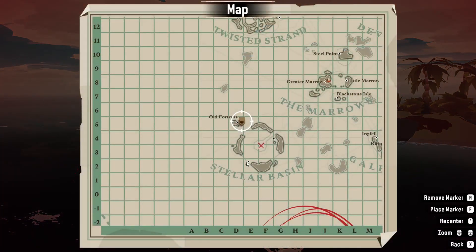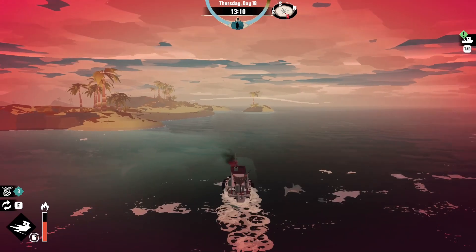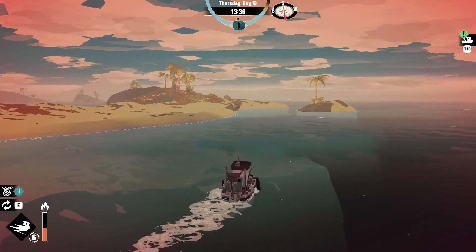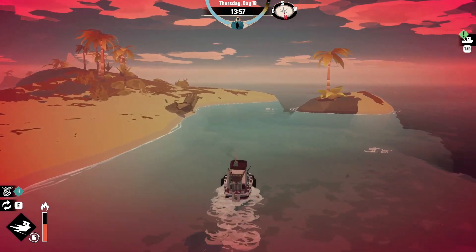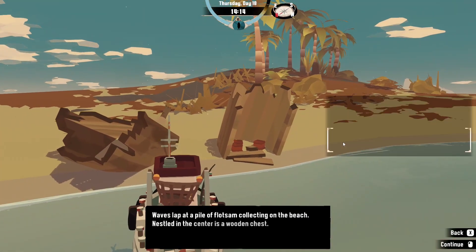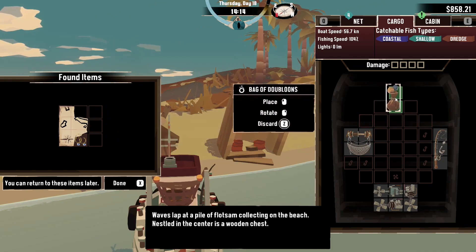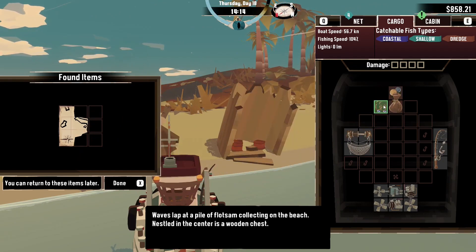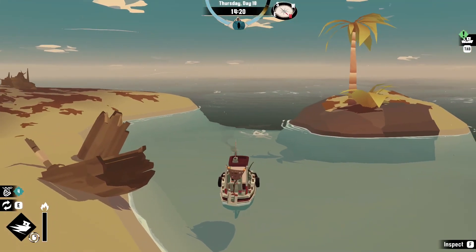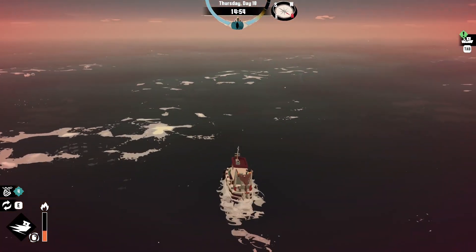Let's head off to the mobile saleswoman — she's right on the map here. Stopping off at this little wreck: there's a map inside, but I'm not going to pick it up. It just gives you the location of some treasure that's really not hard to find — you don't need it taking up inventory space because you come across it almost immediately by heading straight there.